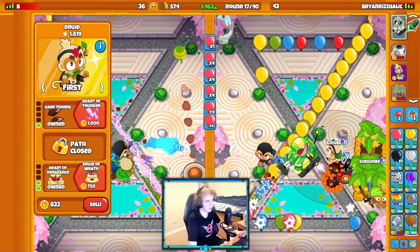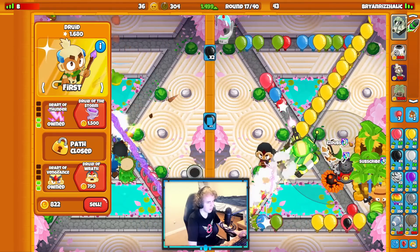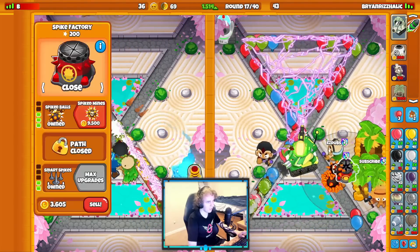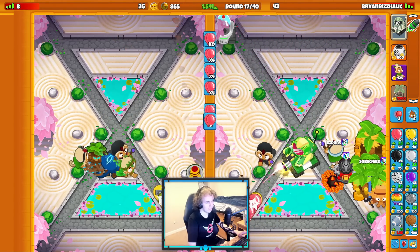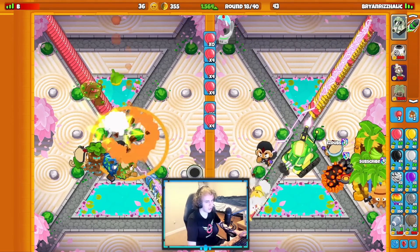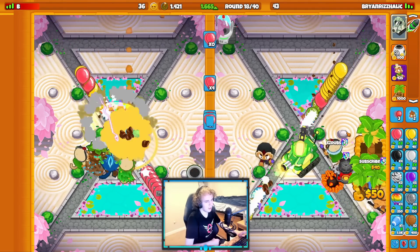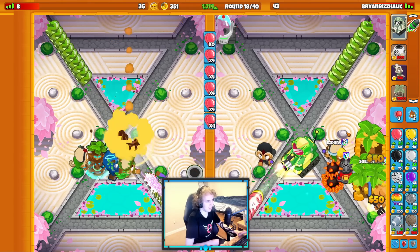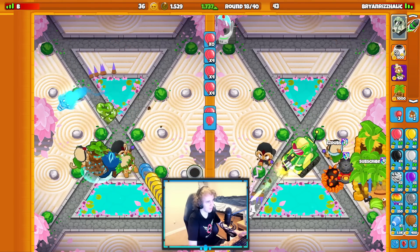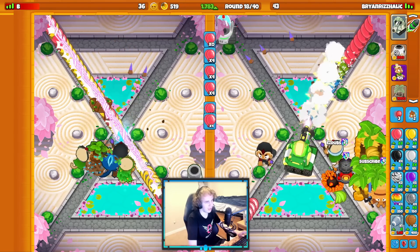These balloons are starting to be a little bit pesky, so let's actually get up a lightning on this back Druid, which will be a Bowl of Lightning later obviously. Round 18 - still no rush from my opponent, they're just playing full passive here. I hope they realize if they have Spike Factory as their third, they're going to lose late game, because I'm going to have just a huge money advantage on them. Mortar doesn't really do anything for them late game - it's basically just Druid and Spike Factory defending late game.